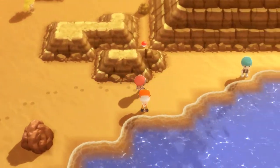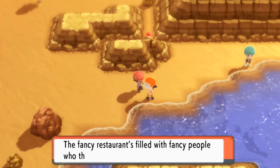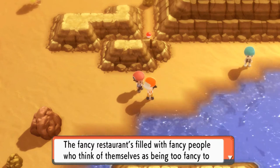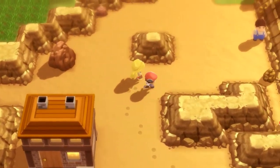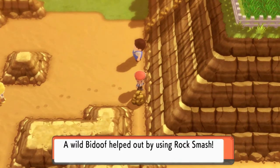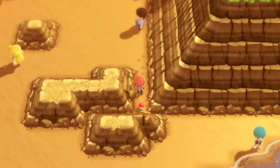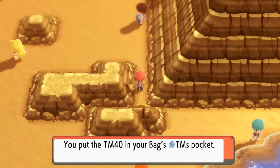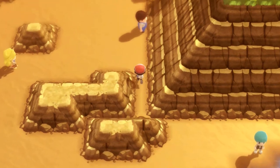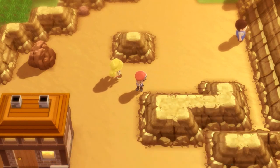We talk to a guy who mentions a fancy hotel and restaurant filled with fancy people who think themselves too fancy to battle. We open up an item spot and grab TM40, which is great. We don't need another Repel right now, so let's continue on.